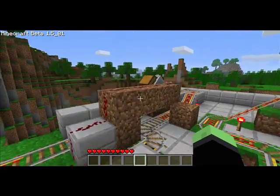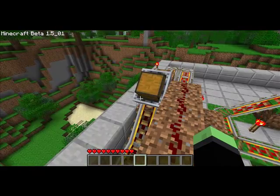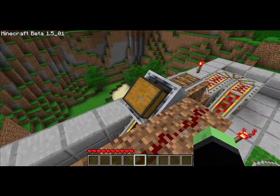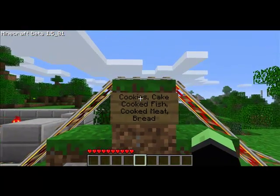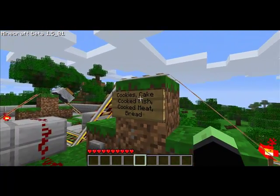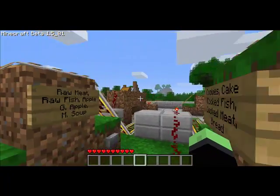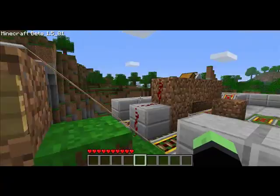So in these storage minecarts, I get a tongue twisted today. We have food items, foodstuffs, any item you want. In this one I have cookies, cake, cooked fish, cooked meat, and bread. This one I have raw meat, raw fish, apples, golden apples, and mushroom soup.